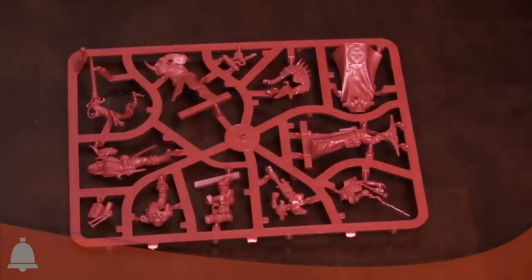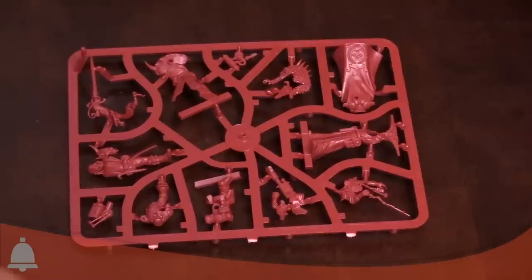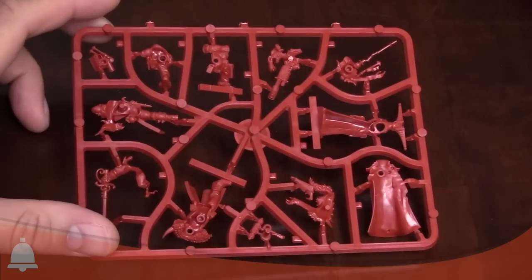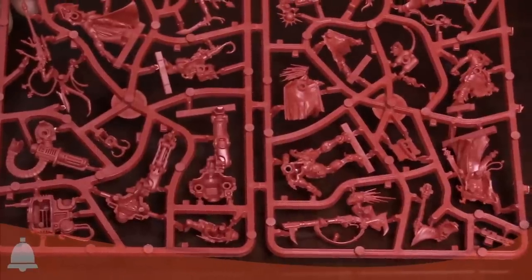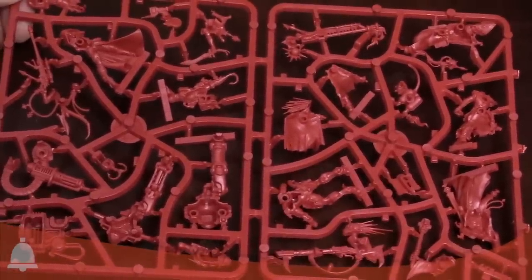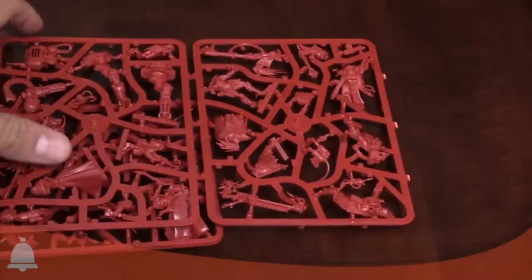The Rogue Trader and Navigator sprue also has the other bits for the Ratling Snipers. I'm really pumped about seeing those two little Ratling guys. These are mostly push-fit miniatures, so they should be really easy to build and put together. You can see they're hollow on the inside and they're only going to go together one way. These are the Blackstone Fortress Explorers.